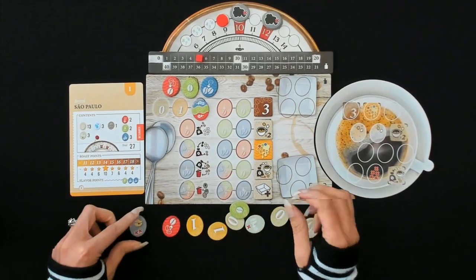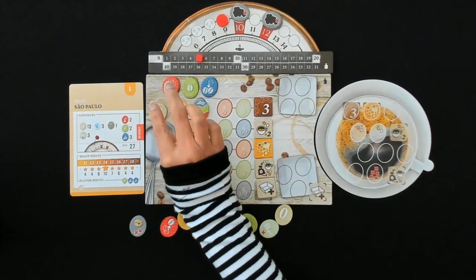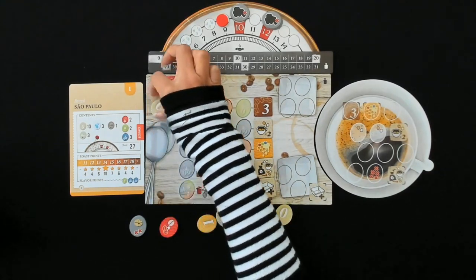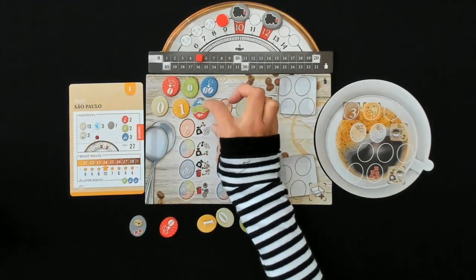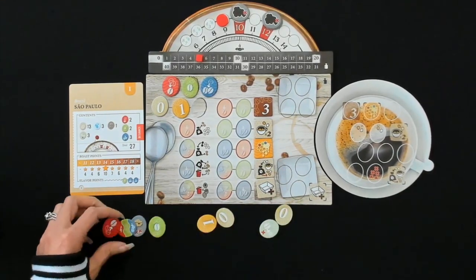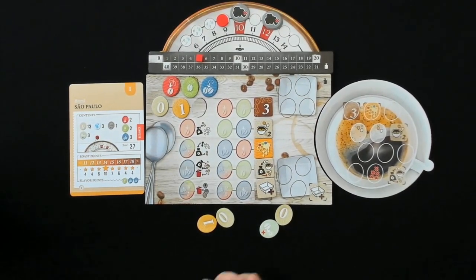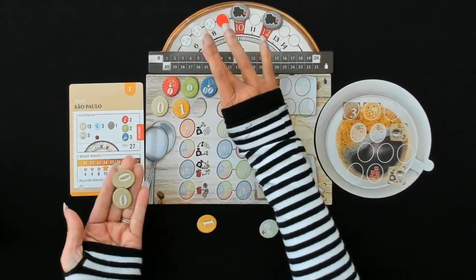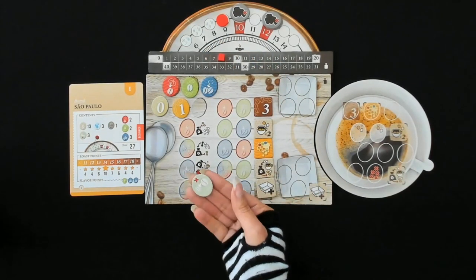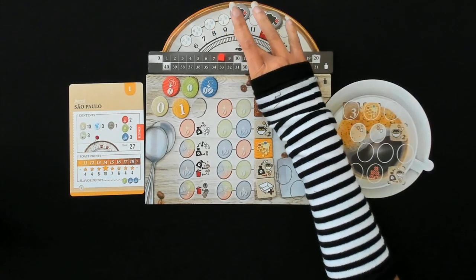Our defective bean really wants to come out and hang out! On this round I am going to take this zero and this one and place them here. What that does is give us access to this wild flavor token, so we're going to hold on to that. We're going to go ahead and roast. These zeros are going to turn into ones, and this one will turn into a two. And of course this hard bean will turn into a zero — we'll throw that in the cup as well. Now we're going on to the next turn.